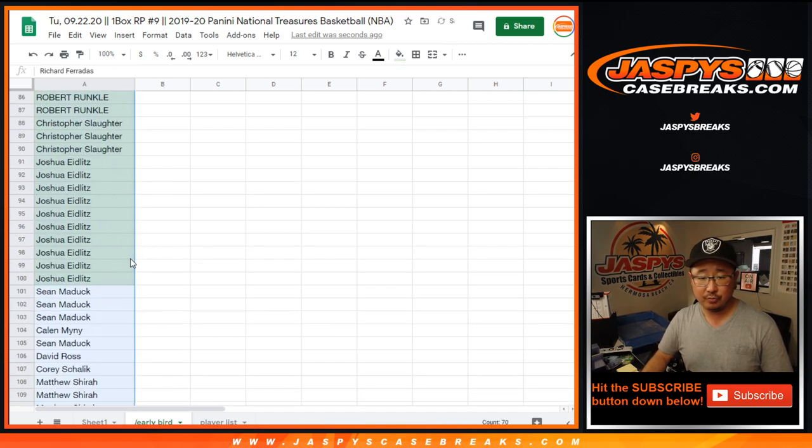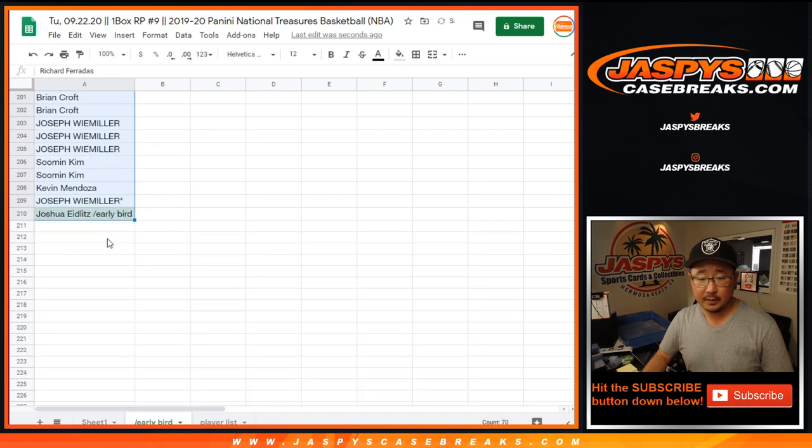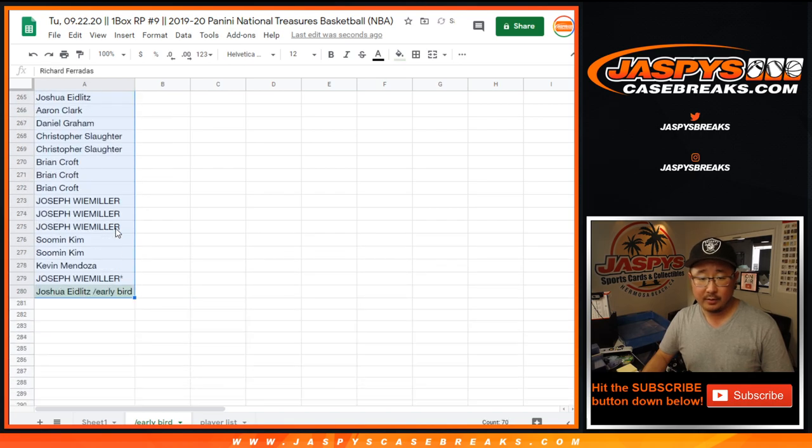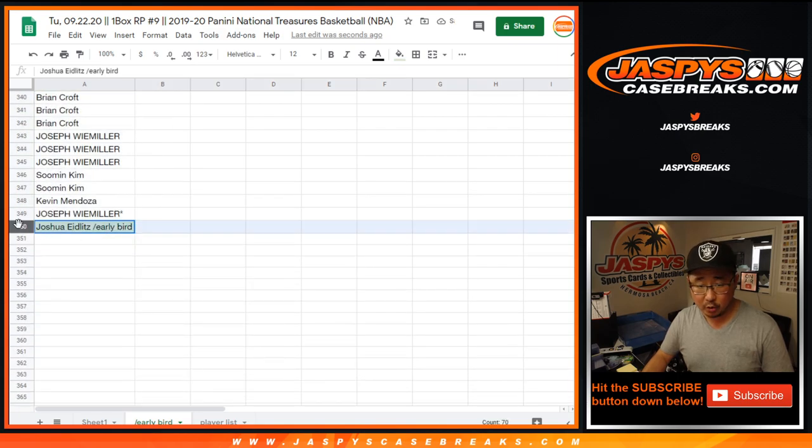There's 1, 2, 3, 4, and 5. So that should be 350. Boom. Perfect. There you go.